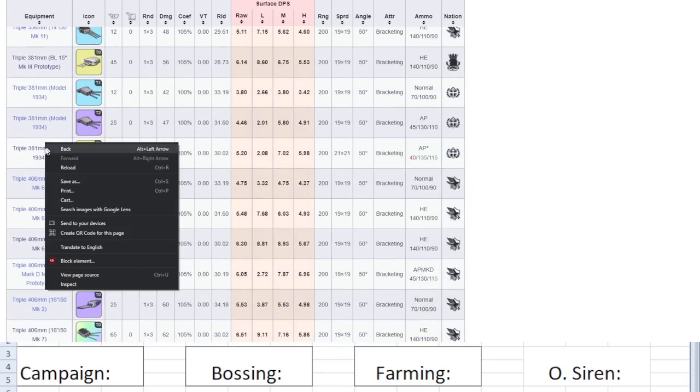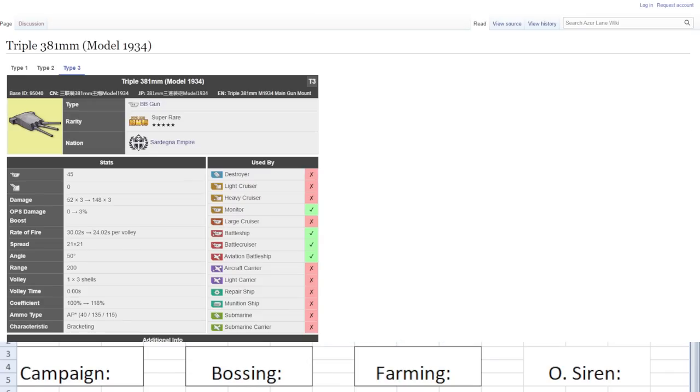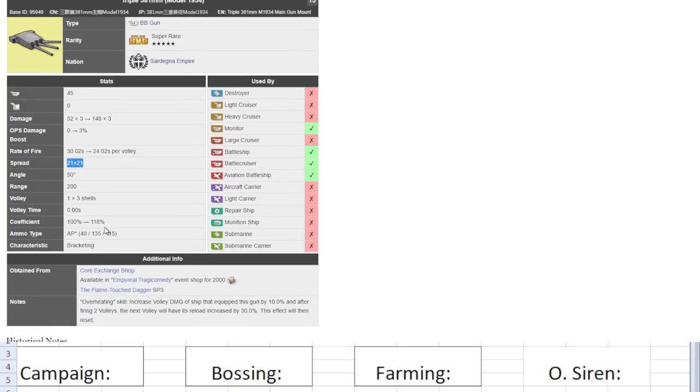Next we have the Sardegna gun — the Triple 381mm Model 1934, the Littorio Veneto gun. 45 firepower, 148 on shell damage — very nice. 24.2 seconds reload. Spread is 21 — that is very, very sketchy. Average coefficient 100 to 118. Ammo typing is AP — I'll call it AP star — 40 light, 135 medium, and 115 heavy.